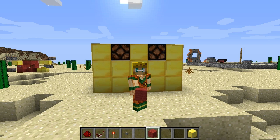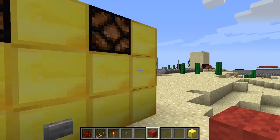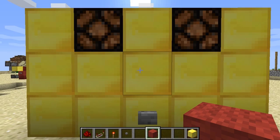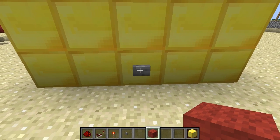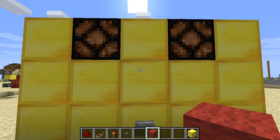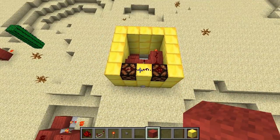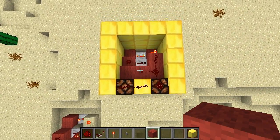Hey Minecrafters out there! My name is Fab and welcome back to the Redstone Mine. Today I want to show you how to build something like this — on, off. So that's a T flip flop, and it's a silent T flip flop. A pretty compact one.